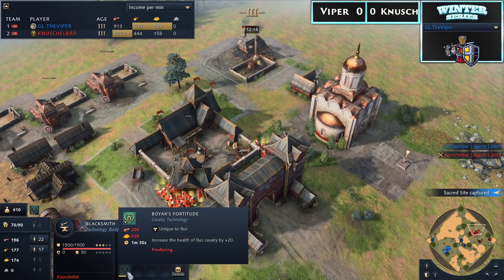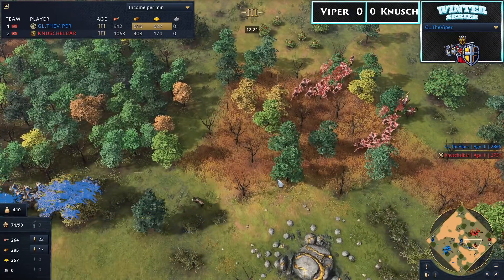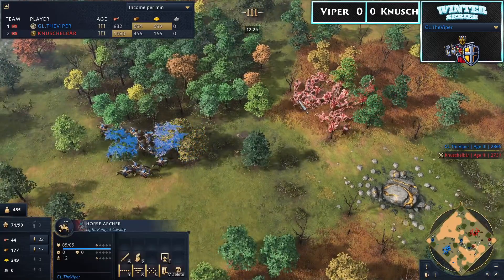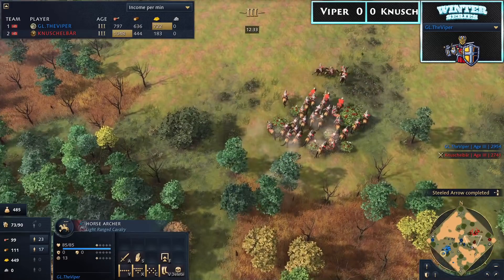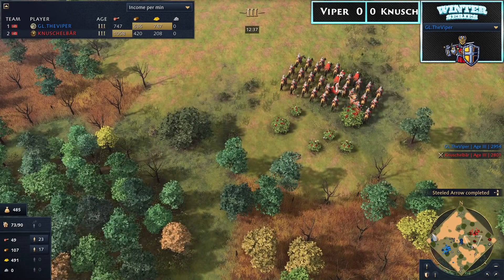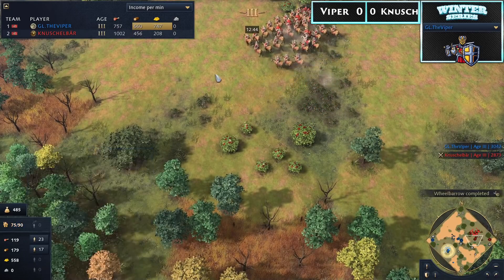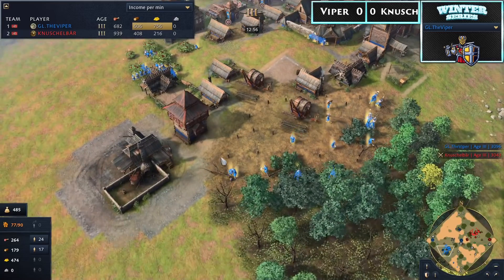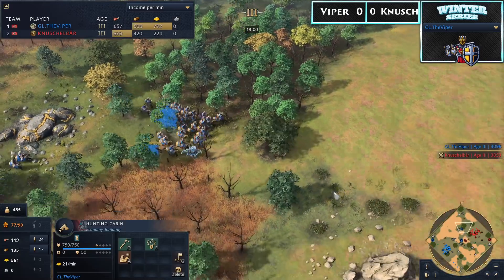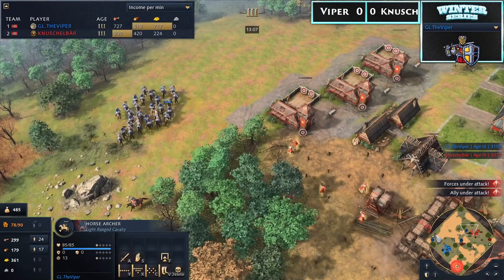On the other side, we do have an early Boyar's Fortitude upgrade for Nushalbear, which gives a ton of extra health to those Horse Archers. As much as the Relic situation is important in mirrors, it's also important to take fights when you have a technology advantage, because one good fight can swing the battle quite massively. Did Nushalbear just steal that Boar kill? Viper is at 485 bounty so he must have gotten the second one, and Nush is still at 310. So Viper got it — and with three more sheep to kill he'll be at 500, giving him an extra 5% food harvest bonus and a nicer gold trickle. Nush has to fight right now and trade armies while he has the technology advantage.